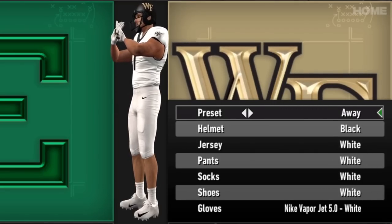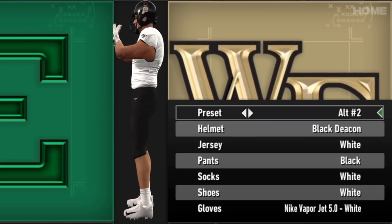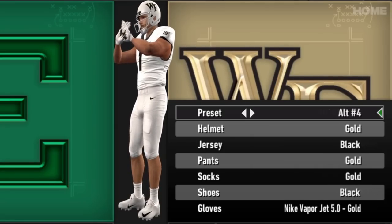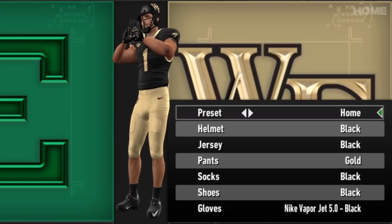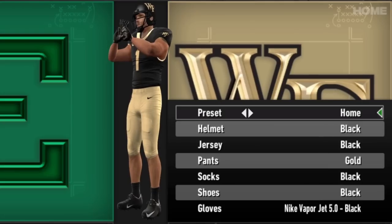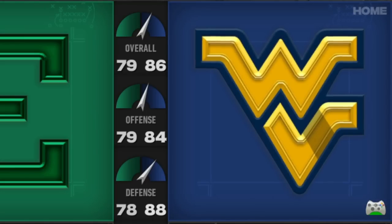It feels like it's been a lifetime but we've made it to the penultimate team with the Wake Forest Demon Deacons. Not a team you expect to see a whole lot from, so this is pretty quick. At least you have the fun older Demon Deacon logo on the side of the helmet — I like when teams do that. But then we're just back to the beginning already. Wake Forest is more of an updating than an adding in version 18, but we can't fault them — they've got their look and they're sticking with it.